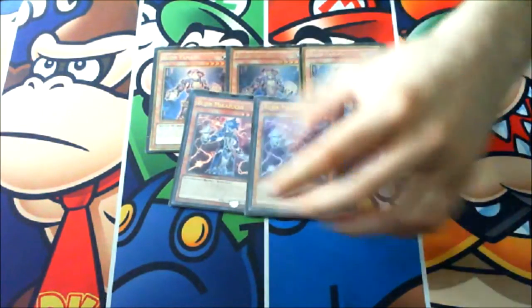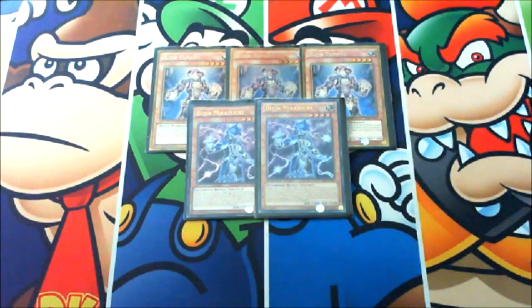Then we got two copies of Bujin Mikazuchi, which combos really well with Yamato. When you add a Bujin spell or trap card, you will usually add Bujin Incarnation to your hand because it's still a plus one and it's a really good spell card.